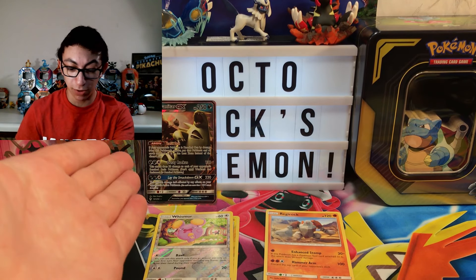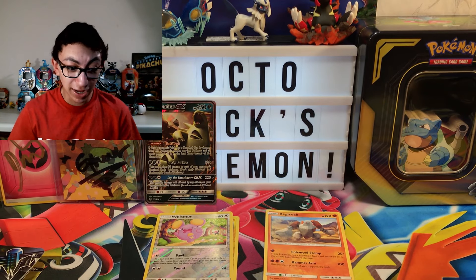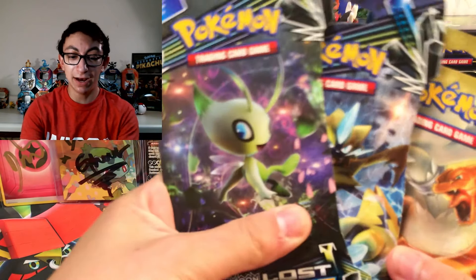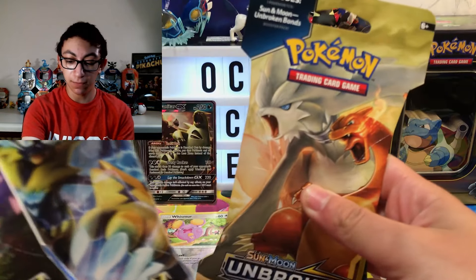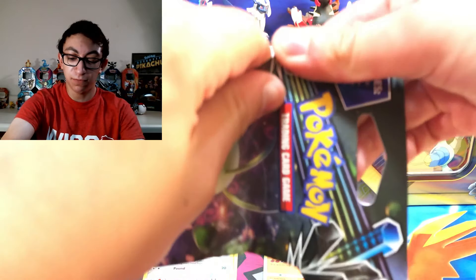We started with an Ultra Rare pull — that's amazing. Tyranitar GX. We still have three packs to go: Lost Thunder, Lost Thunder, Unbroken Bonds. Let's see if we can get something from this one. This is a Celebi art — can we get the Double? We can get the Double! Lost Thunder with the Double. You heard it here first.